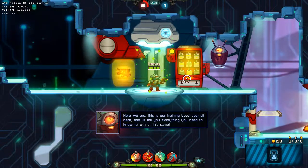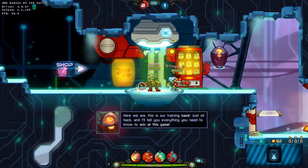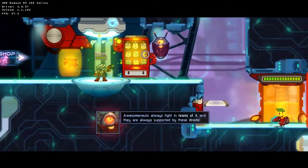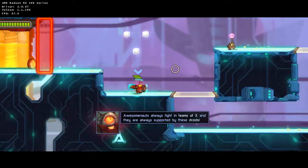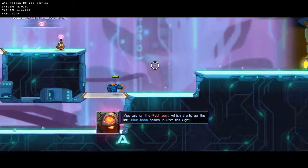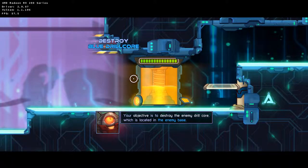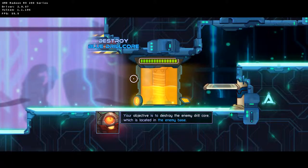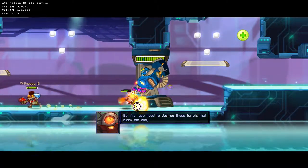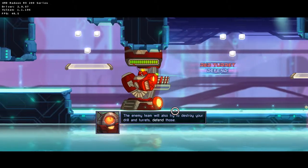Here we are! This is our trading base. Just sit back and I'll tell you everything you need to know to win at this game! Awesomenauts always fight in teams of three, and they're always supported by an endless supply of little droids. You are on the Red Team, which starts on the left side of the map. The Blue Team comes in from the right. Your super important objective is to destroy the enemy drill core, which is located in the enemy base. But first, you need to destroy the turrets blocking the way. You can use droids for cover!